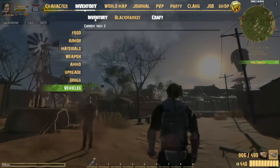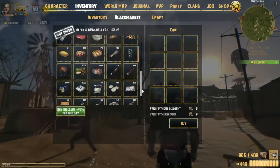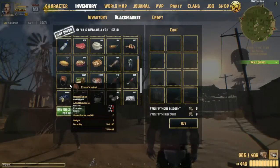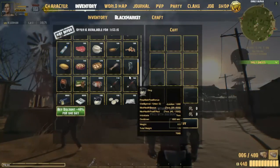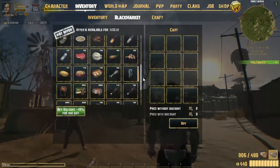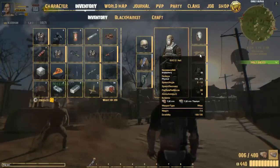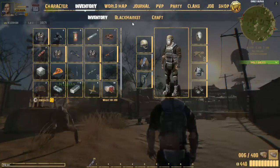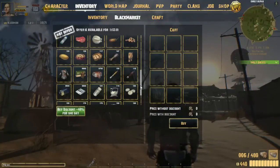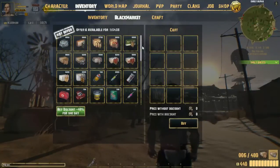Another thing you'll notice when you come into the game is the black market. The black market is a big thing for players because it sells things that are needed — just like food, some armor, there's some good weapons on there sometimes. Like I actually got my SVD51 off of the black market. There's raider's armor and a lot of other useful stuff — it's really good.